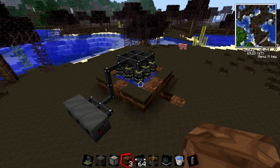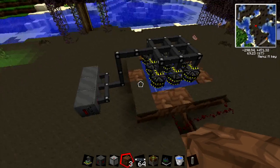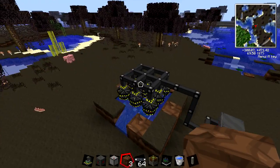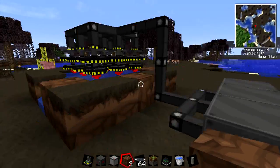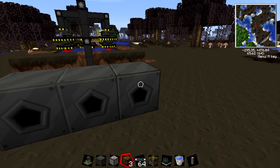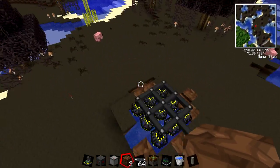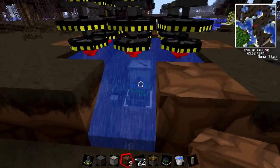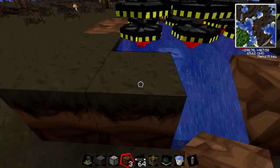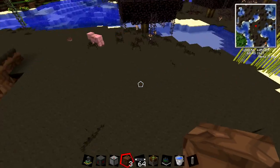Hey guys, what is up? BeckboardJack here, bringing you another Vulse tutorial. So today we're going to be going over the Fission Reactor. As you can see, I have a system set up, but I will be showing you how to build this system in just a minute right here. I just want to show you what's happening right now. We have three bat boxes right here. I've been letting them on for probably three minutes now and they're already full, and I only put in one uranium rod.